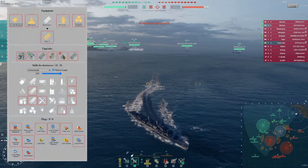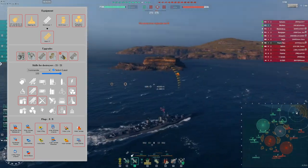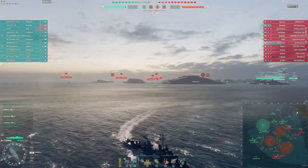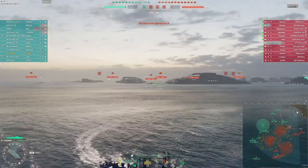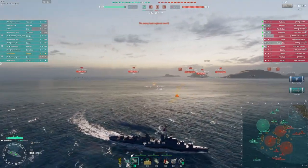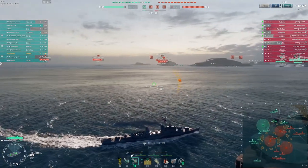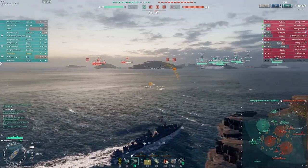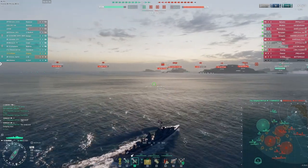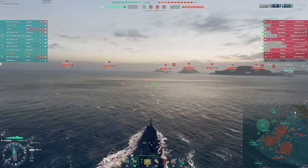I'll put the build up on screen — it's the same build from last week's Gearing video, nothing has changed. Starting off, I'm literally just determined to spot for my team. Haven is a map that is very constricted in terms of sight lines. Teams often have to play the extreme edges of the map — the 1-2 line or the 9-10 line. Our Curvedfirst has decent island cover to shoot over, but he needs someone spotting for him, and right now that's me.